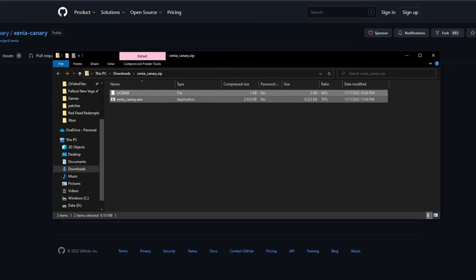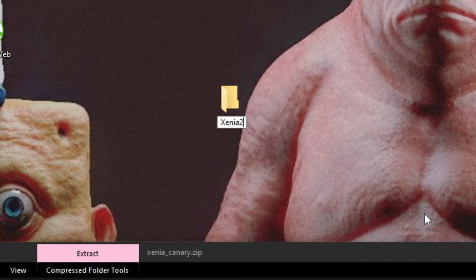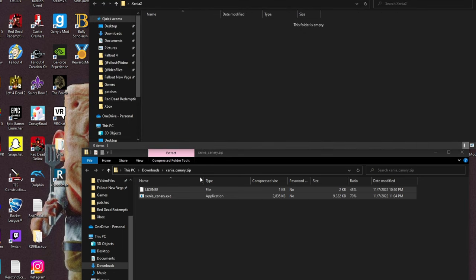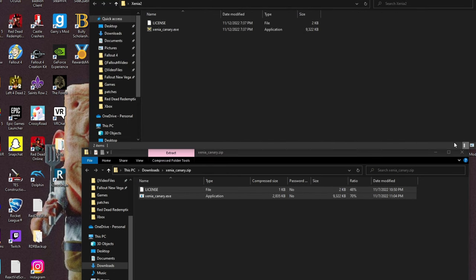So we're going to grab these two files and then go to the desktop. On the desktop, we're going to make ourselves a new folder. I'm going to name this Xenia 2 — I already had a folder named Xenia. And then we're going to open Xenia 2, or whatever the folder is called, and drop them in there.